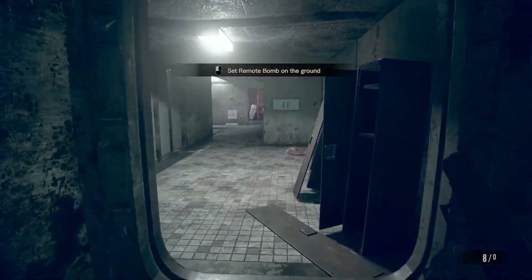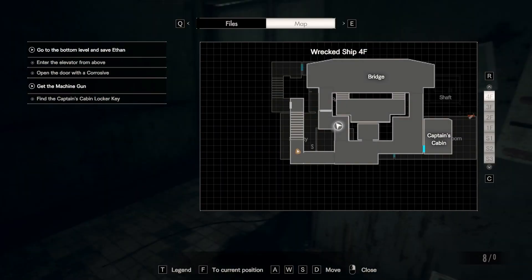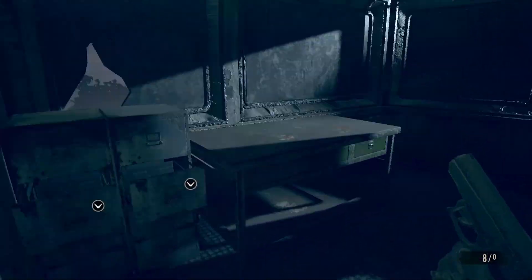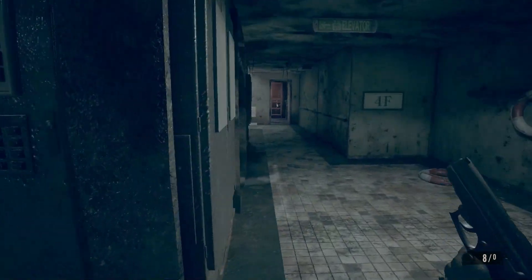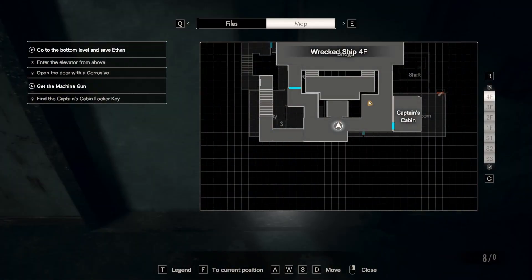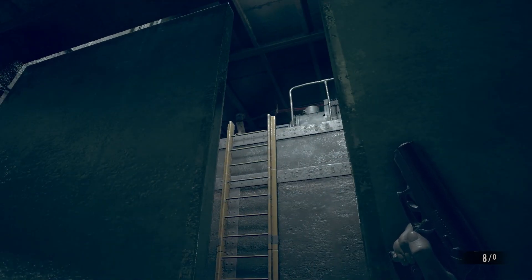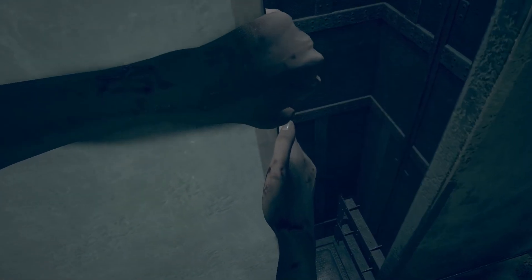I've probably missed some of those — I've definitely missed some of those. First time around in a game, you can't get everything first time. We're just back here. Now, do we go back down the elevator? Can I open this instead of going around? Fused for a second there. We need a key for that machine gun. What was this locked with? It's not locked with anything — it's just locked.